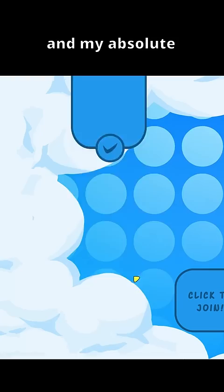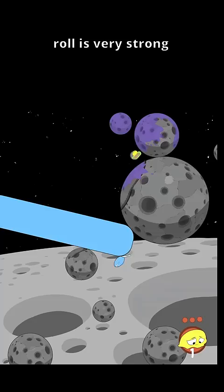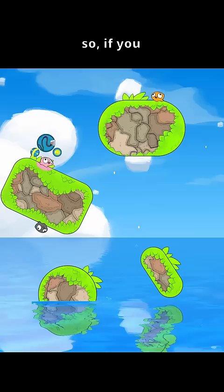And my absolute favorite combo is growth ray, engine, roll. Roll is very strong when platforms are connected, so if you use the growth ray and rocket engine to set up the perfect stage state, you can easily wipe out all your enemies in one go, and there's nothing more satisfying than that.